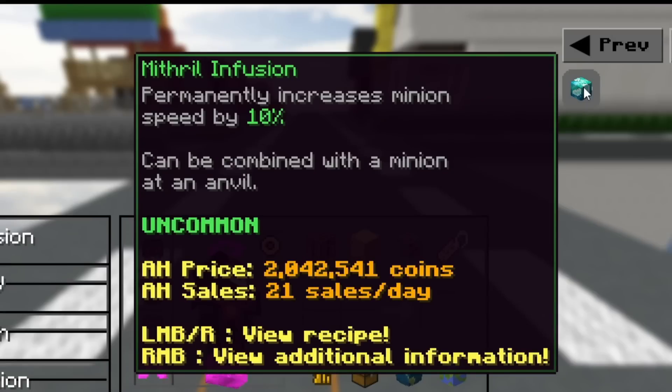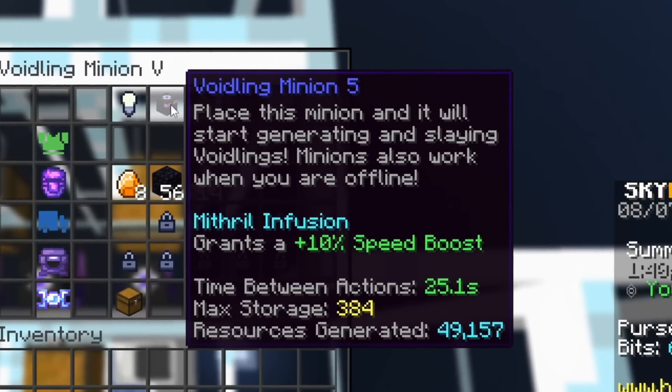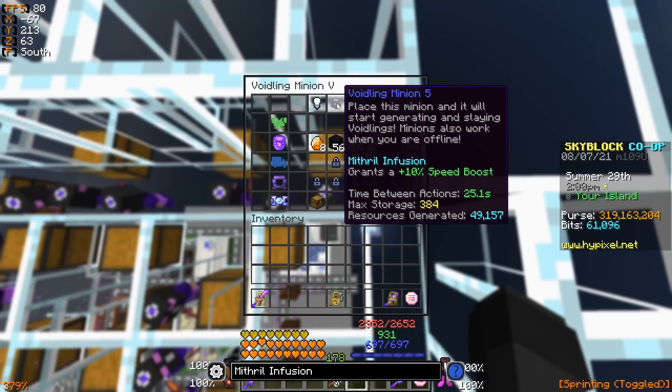If we take a look at the stats that the mithril infusion actually provides, it says that it permanently increases minion speed by 10%, and you can combine this with a minion in an anvil. If I pull up the menu of one of my tier 5 voidling minions, you can see right there that the mithril infusion is granting a 10% speed boost, so you can tell that on this particular minion I do have a mithril infusion active.